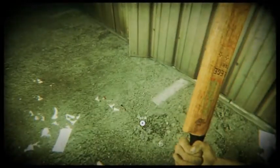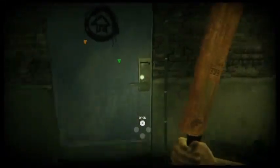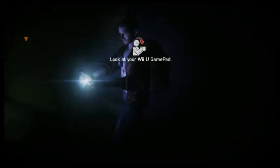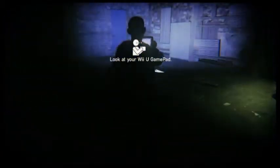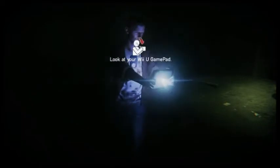I think I went this way already and there's nothing over there, so I gotta go the other way. Where do I go? I'm gonna scan with the aim pad — there's a little black light. See, there are arrows on the ground that lead to a padlocked door. I need a lockpick for that one.